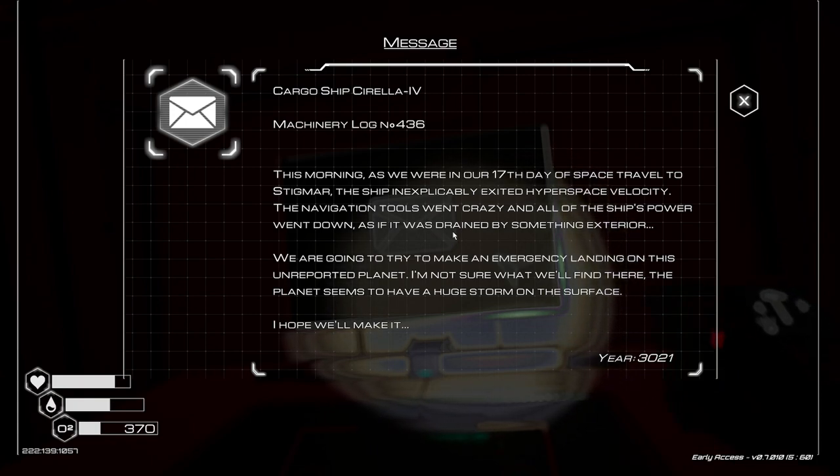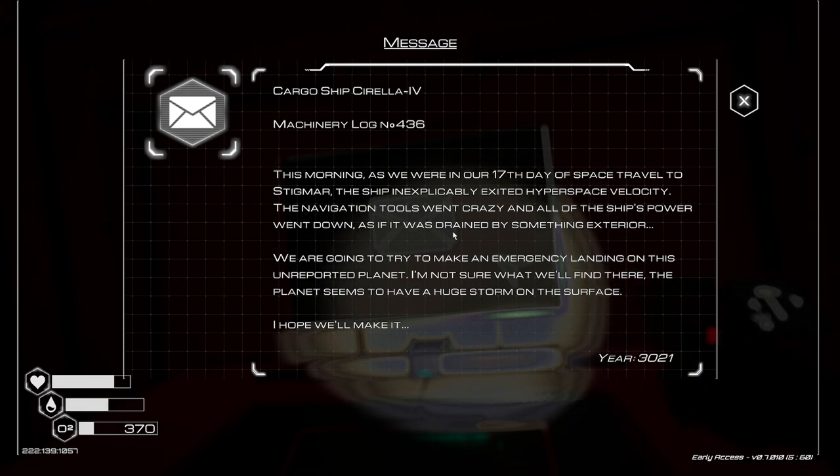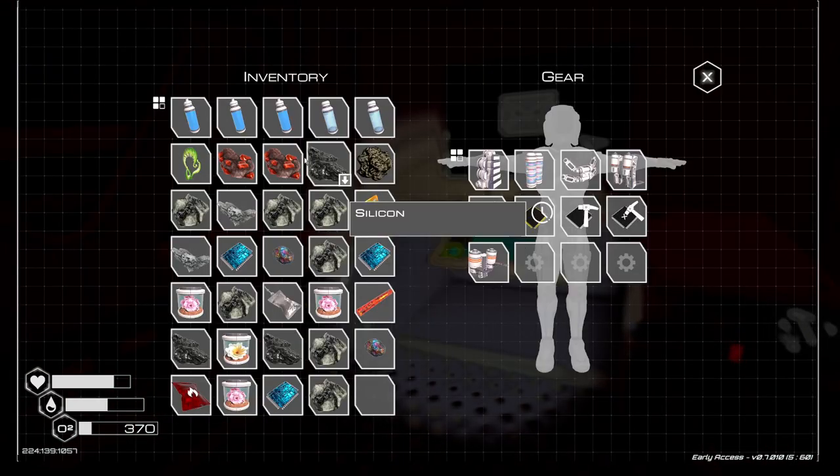Navigation tools went crazy and all of the ship's power went down as if it was drained by some exterior force. We're going to try and make an emergency landing on this unreported planet. I'm not sure what we'll find there — the planet seems to have a huge storm on the surface. I hope we'll make it. So do I, mate. So do I, for your benefit.